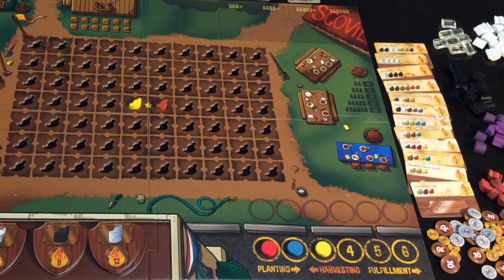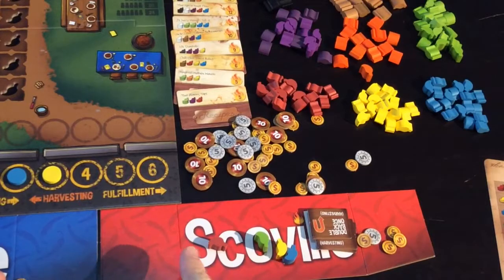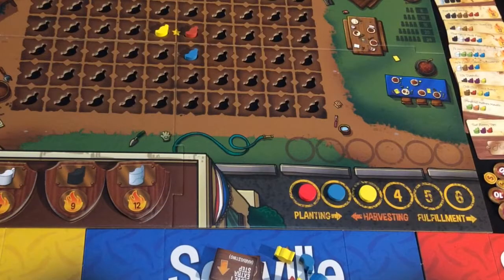Red will plant first, out of the peppers he has. Red, blue, and yellow were the starting peppers and he took the green one as the bonus. He'll pick one of those peppers and place it onto the board, then blue will do the same, and then yellow will place one.